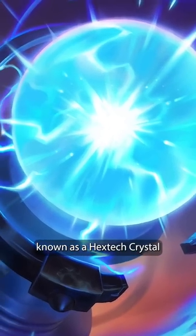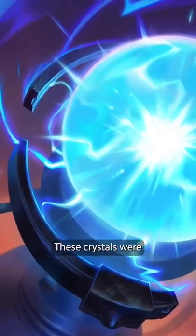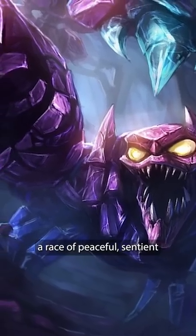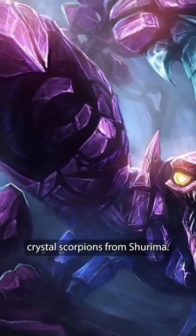Hextech uses a small vessel of energy known as a Hextech crystal as its power source. These crystals were originally harvested by the Pharos family of Piltover, who gathered them from the Brachurn, a race of peaceful, sentient crystal scorpions from Shurima.